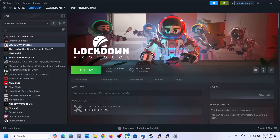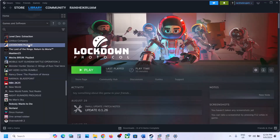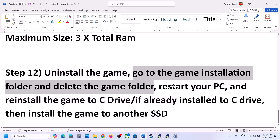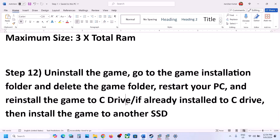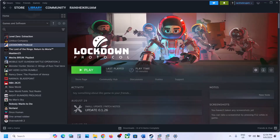The final step is to uninstall and reinstall the game to a different drive. Right-click on the game, select Manage, then click Uninstall. After uninstalling, go to the game installation folder and delete the game folder, then restart your computer. If the game was on D drive or E drive, try installing it to C drive. If it was already on C drive, try installing it to another SSD. One of the steps shown in this video should help you get the game running on your Windows computer. Thank you so much for your time — please like this video and subscribe to my channel.